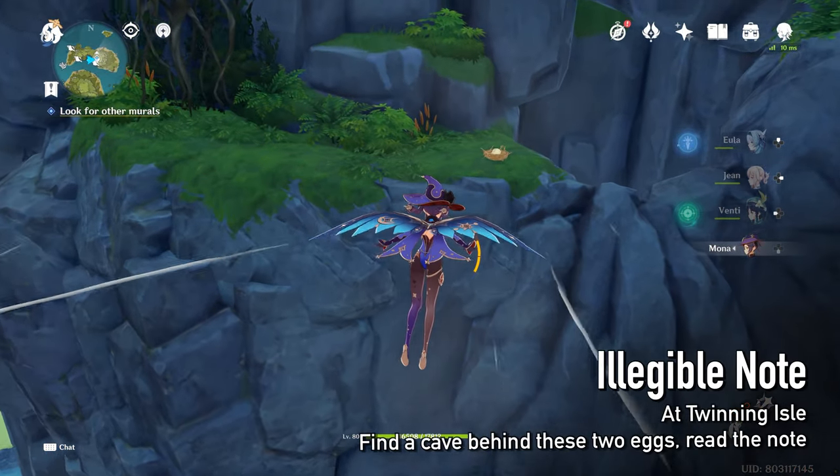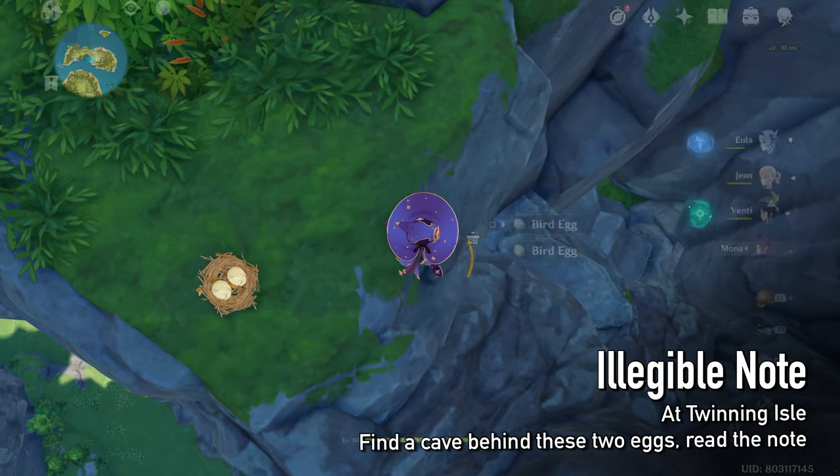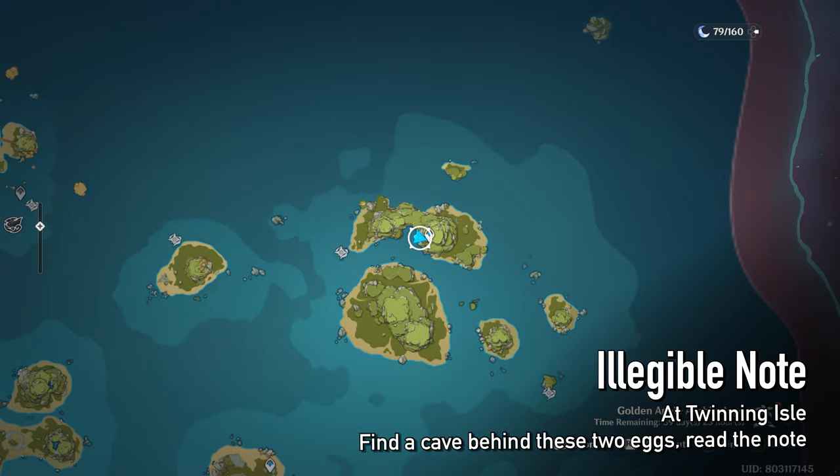There are hidden nodes in a cave in Twinning Isle. Find these two eggs and then destroy the rocks down below.